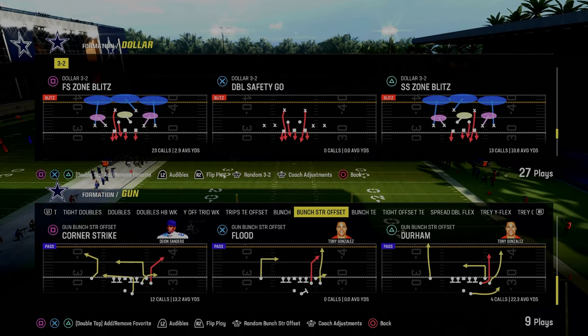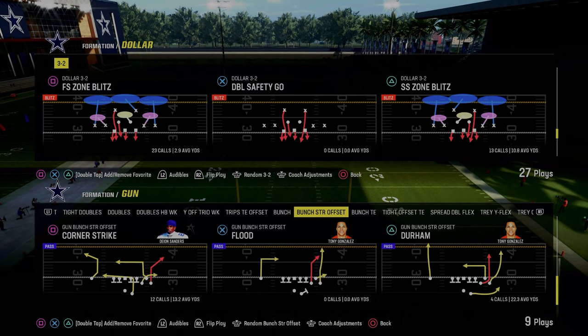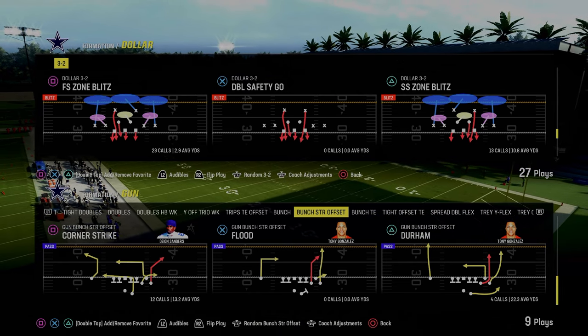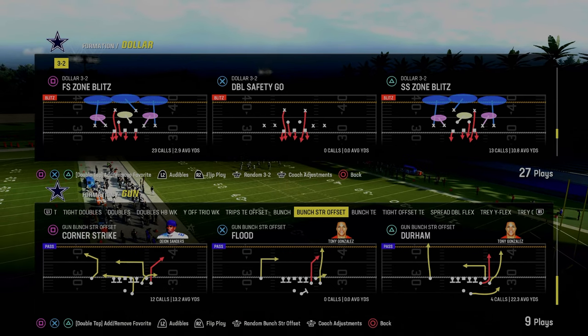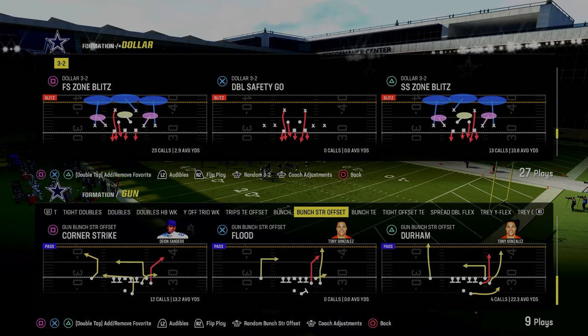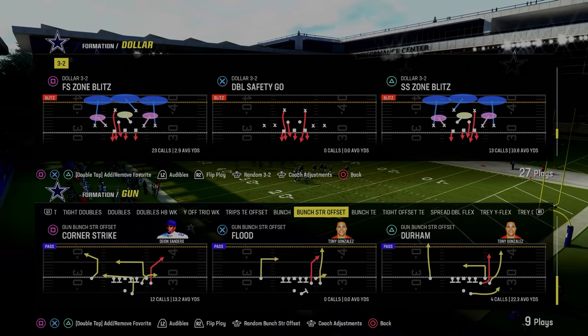This video we're going to show you how to stop the play Durham out of the Gun Bun Strong Offset Formation. This is one of the best plays this year and we're specifically going to be talking about how to stop the running back streak portion of this route combo, because the running back streak is really the hardest route to consistently stop in this combo and you pretty much ultimately have to user it in most defenses.